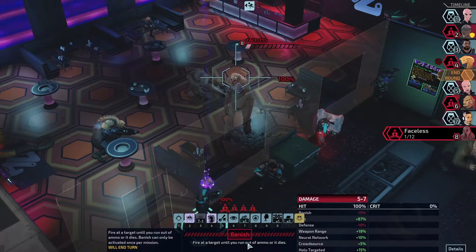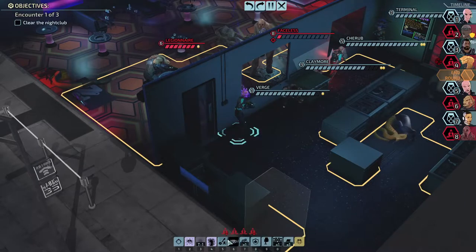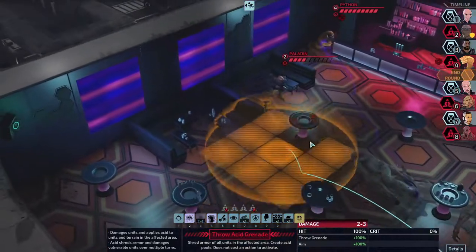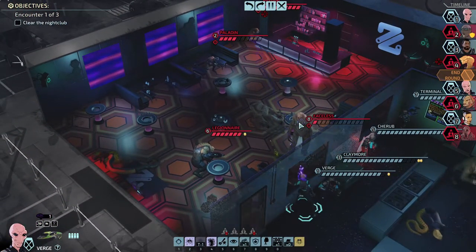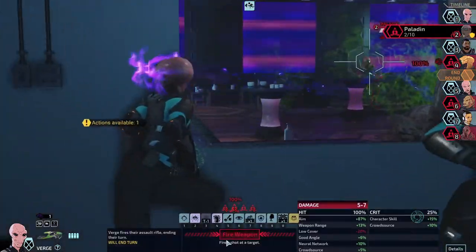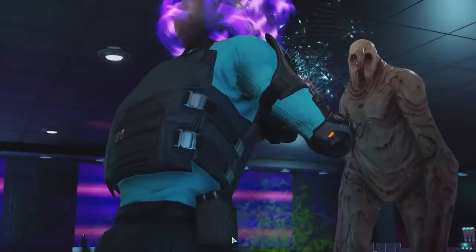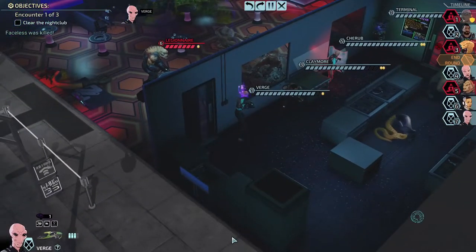I'm going to try and take out this paladin because I don't want it to buff the faceless in any way. This thing is going to die at the start of its turn now, which means we're free to shoot at the faceless and probably take them out since they're so close. We also got the aim bonus from Terminal shooting at it.